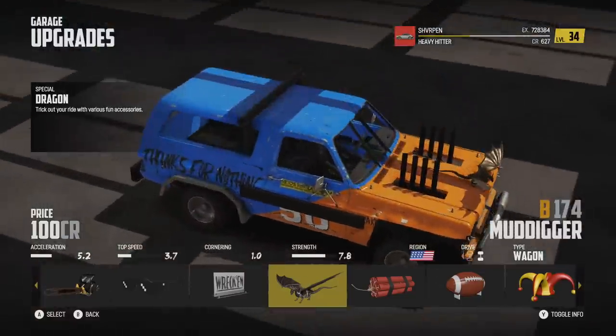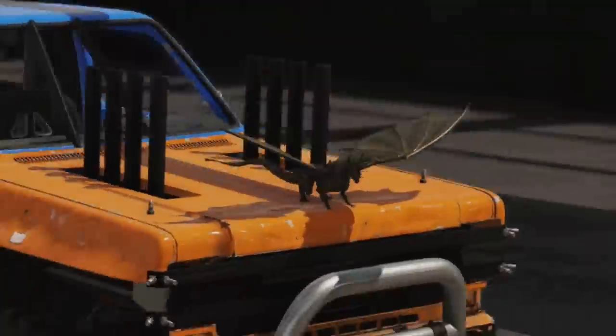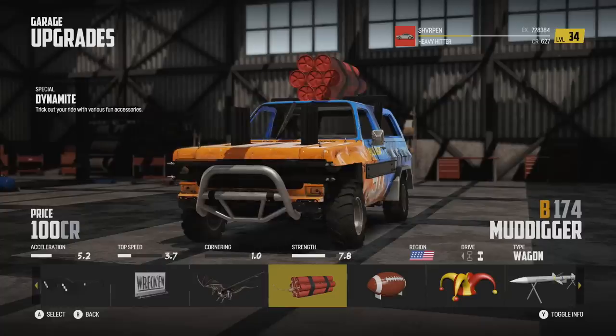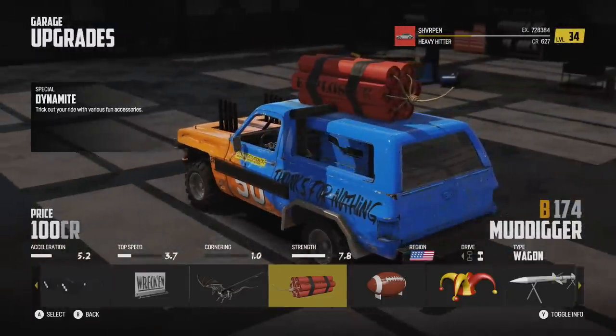We have a dragon — oh, front hood. That's pretty wild. Nice variation with these toppers. I was expecting them only on the roof. We have dynamite and it is huge. Imagine if you could light the fuse as soon as it goes off track.